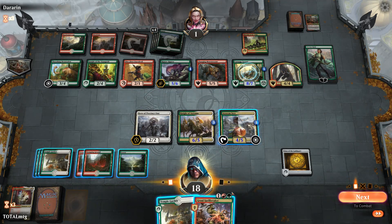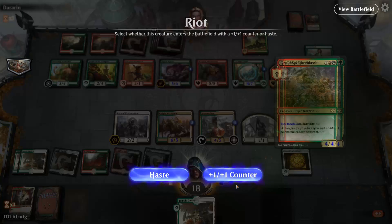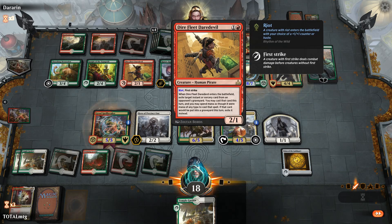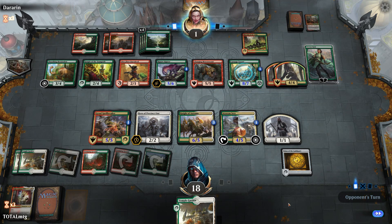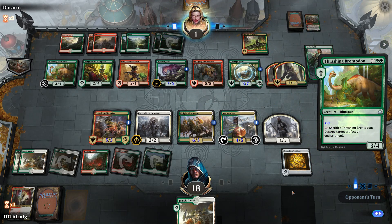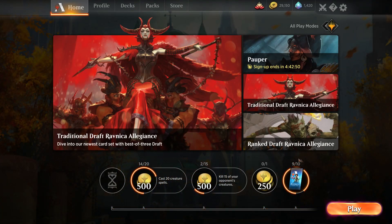We spam a token, put a counter on, come down with another creature. I probably should give up at this point — if we draw a flyer maybe, but they just keep making 4/4s. If this becomes a Mexican standoff, they're literally going to make things indestructible and that's it. Yeah, I'm not going to waste everyone's time — that's a GG for our opponent. We got out-aggro'd; maybe I wasn't aggro enough at the start.